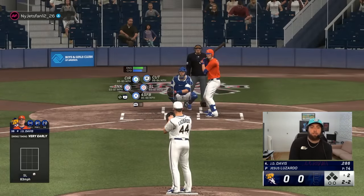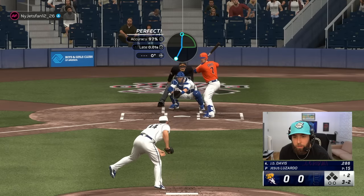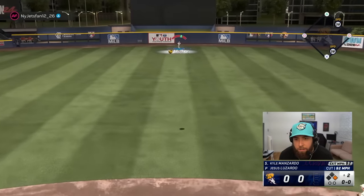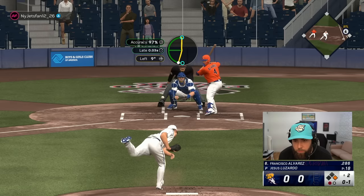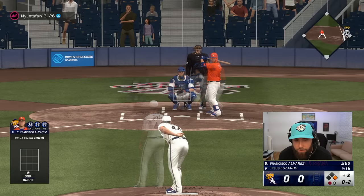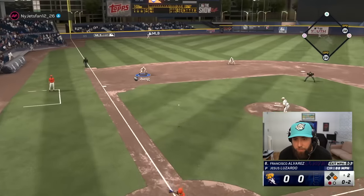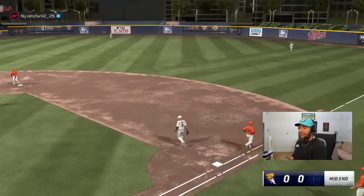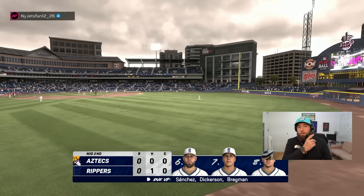Nice slider, he pulls it foul. JD Davis is one of my favorite cards in Battle Royale right now. Fly ball to center — I pulled the stick a bit late and had a bad input, but we got lucky. He fouls it back — put that in play for me. I went the wrong way on the changeup — round the horn though, that's going to be routine, five-four-three, jump toss off the bag, beautiful. We get on the board — we fumbled last inning like a young Tiki Barber out there.